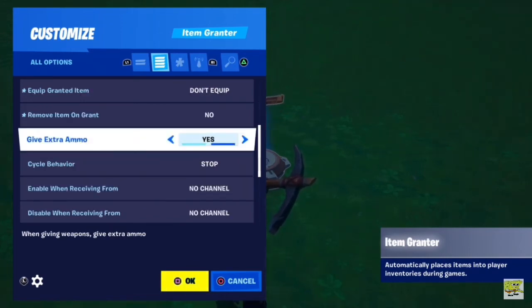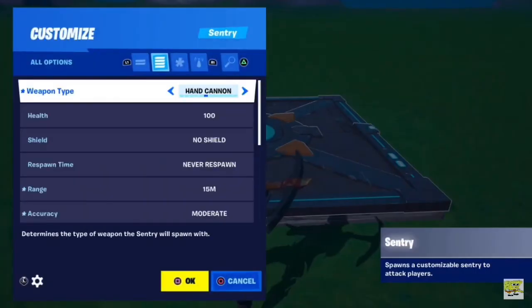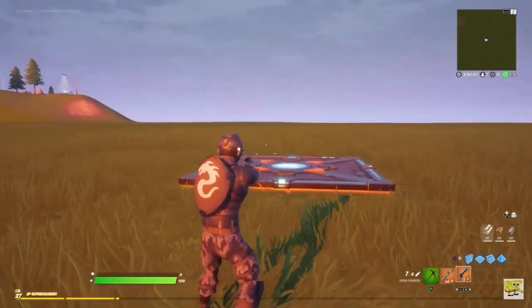Give Extra Ammo: Yes. Cycle Behavior: Stop. Go to Grant Item when receiving from, and choose any channel that you have available — I will be using channel 3. Hit OK. Head back to your Sentry. When eliminated, transmit on, and choose the same channel you just used on the other device. Hit OK.